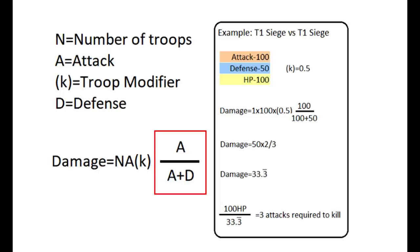So let's start on the right side of the formula: attack divided by attack plus defense. This is going to come out to be some kind of decimal — a 0.8, a 0.6, a 0.5. It allows you to understand how much your attack was reduced by the enemy's defense. Then you multiply that decimal to your attack to get your actual attack value. Then you multiply it by your troop modifier, which depends on what troops are fighting each other and is different for every troop. Then you multiply that by the number of troops in your troop layer, and that tells you how much damage you'll take away from the opponent's HP.